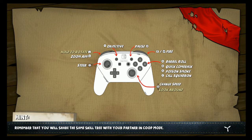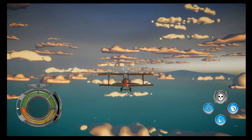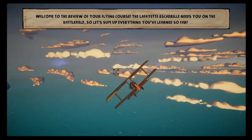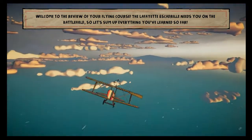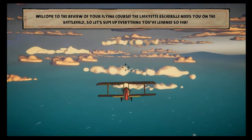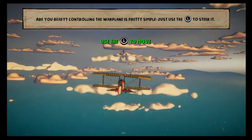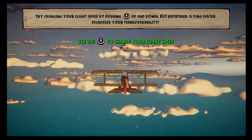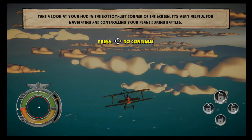Welcome to the review of your flying course. The Lafayette Escadrille needs you on the battlefield. Controlling the warplane is pretty simple — try changing the flight speed by pushing the right stick up and down. Take a look at the HUD in the bottom left corner of the screen. It's very helpful for navigating and controlling your plane during battles.